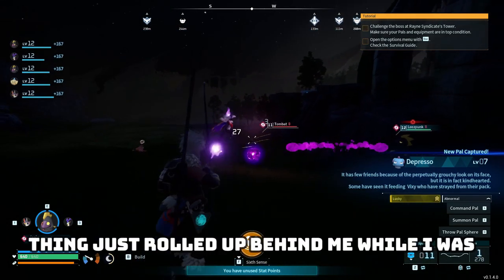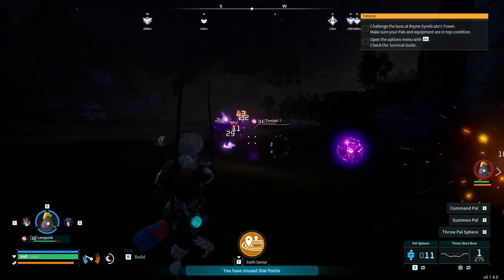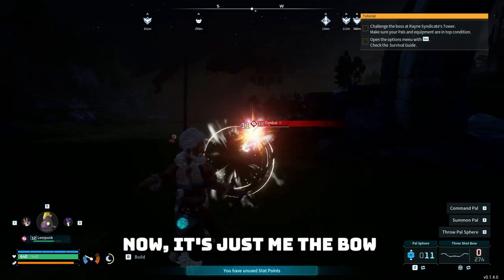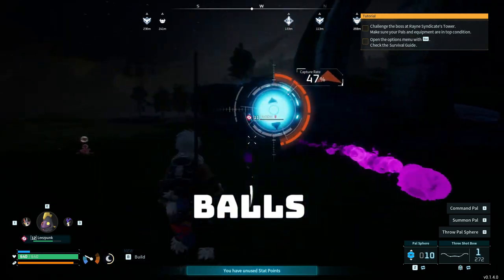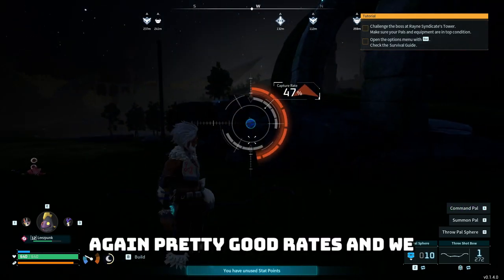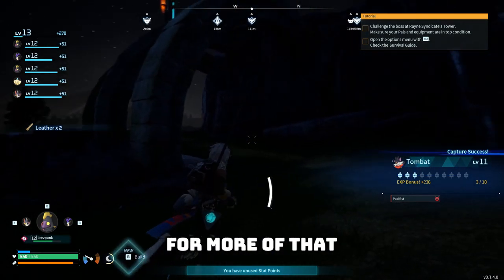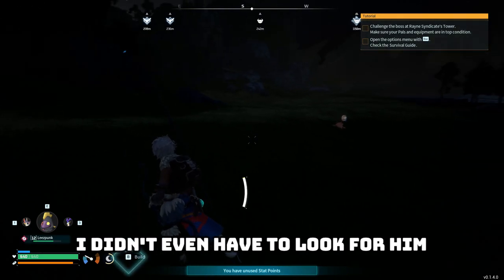This thing just rolled up behind me while I was catching the depresso. Should we stop here? Yes. Now it's just me, the bow, and the tombat. 47% — again, pretty good rates. And we got him. I would just need to look around for more of that, although that one just kind of snuck up on me — I didn't even have to look for him. Not that I'm complaining.